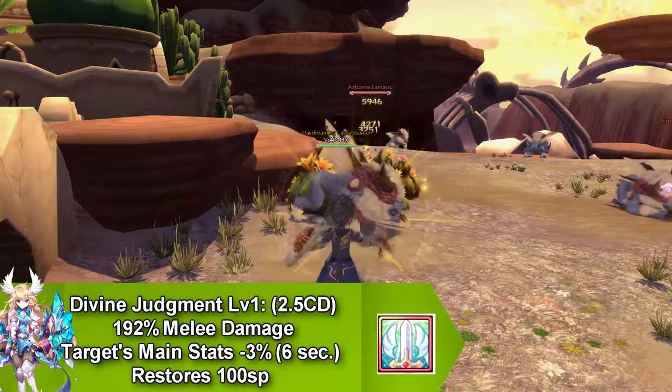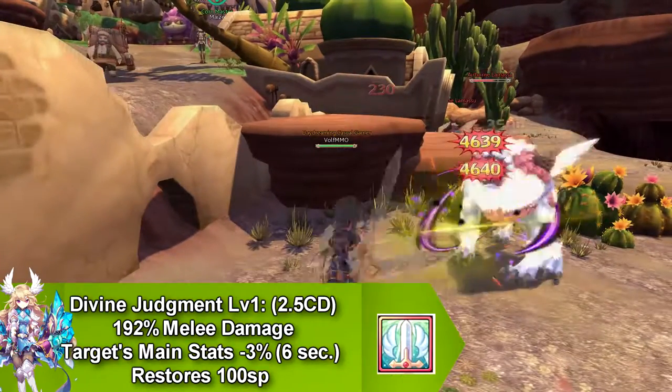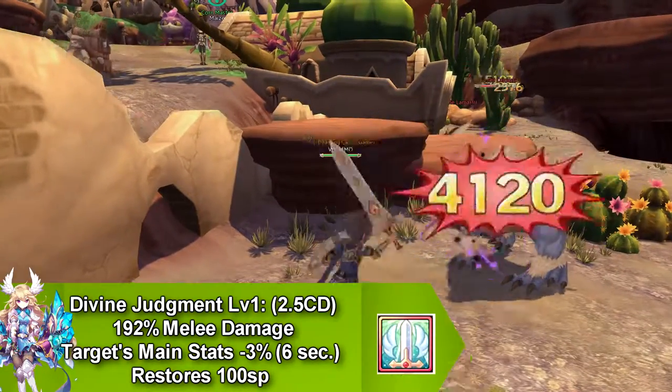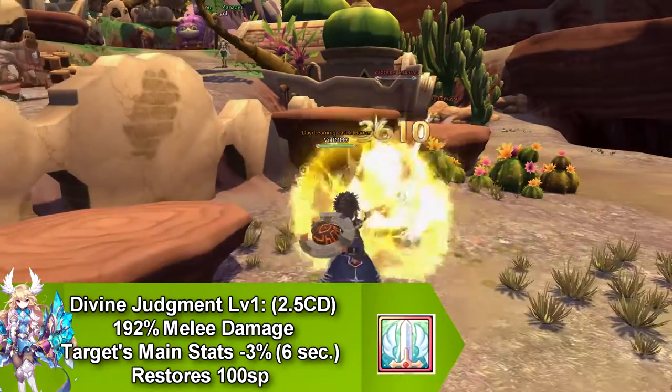Our next skill is called Divine Judgment and this decreases your target's main stats — attack, defense, etc. This only lasts for 6 seconds and goes on cooldown for 2.5 seconds and restores 100 SP.